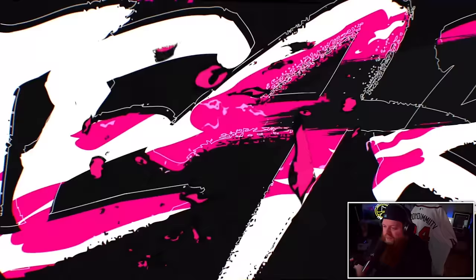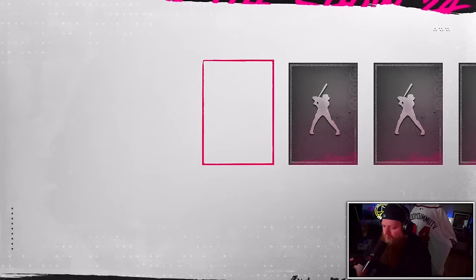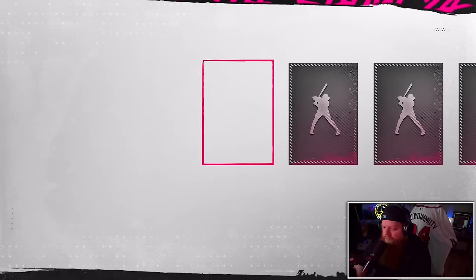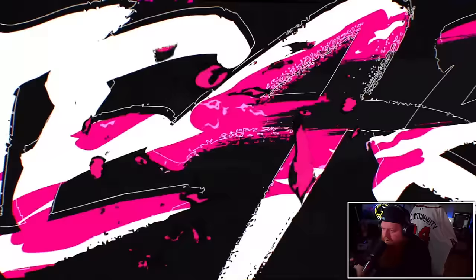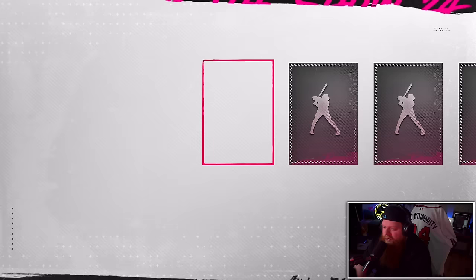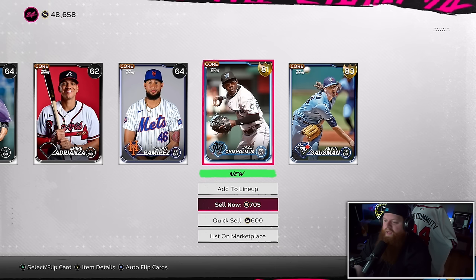Switching up the mojo — going Balling as a Habit packs. Got a gold — Nolan Jones! Also Jason Adam — I feel like he could easily be upgraded to gold. X Braves legend. Give me another — Corbin Burns! Another player who could upgrade to diamond. All in on another ball-and-habit pack. Got Jazz Chisholm, who was on a podcast recently and ripped Miguel Rojas a new one — which I'm kind of fine with. Kevin Gausman also out of that pack.